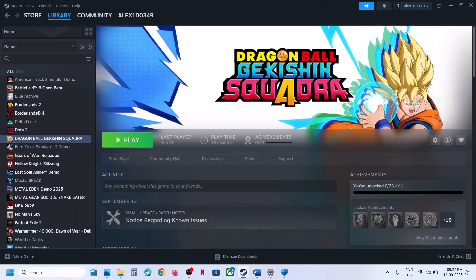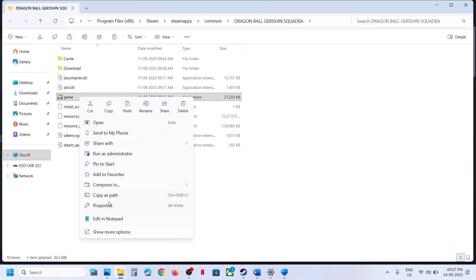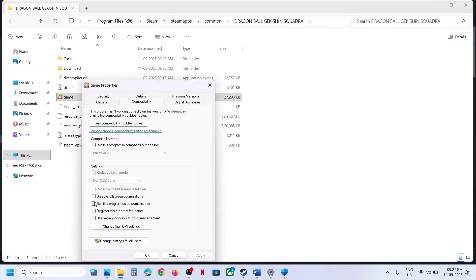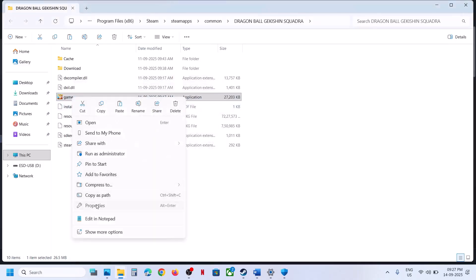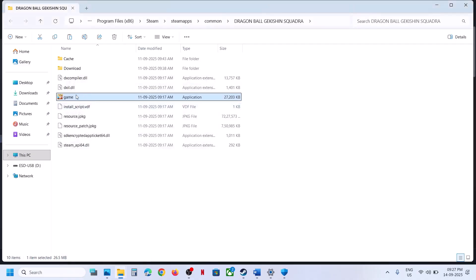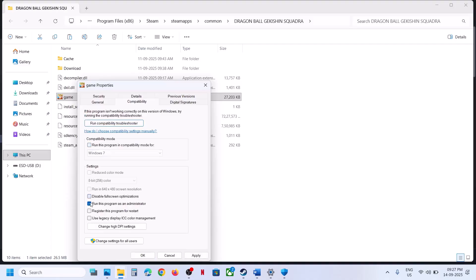Still not working? Try running the game from the installation folder. Right-click the game, select Manage, then Browse Local Files, and double-click the EXE to launch. If that doesn't work, right-click the EXE, go to Properties, go to the Compatibility tab, check 'Run this program as an administrator', click Apply, then OK. If still not working, try selecting Windows 8 or Windows 7 compatibility mode, or enable Disable Full Screen Optimizations. If none of these help, uncheck all boxes, click Apply and OK.